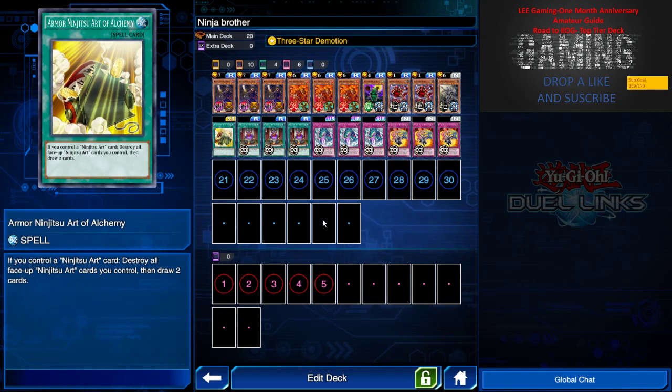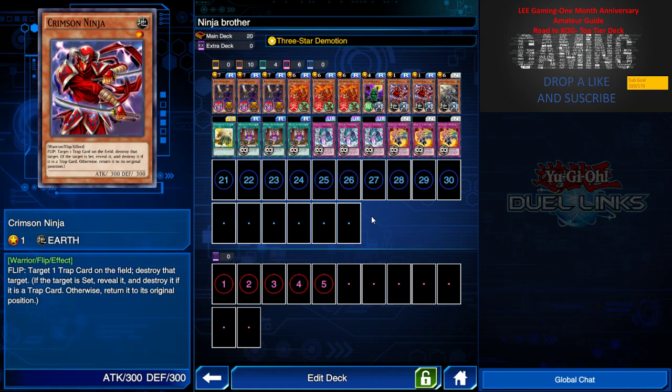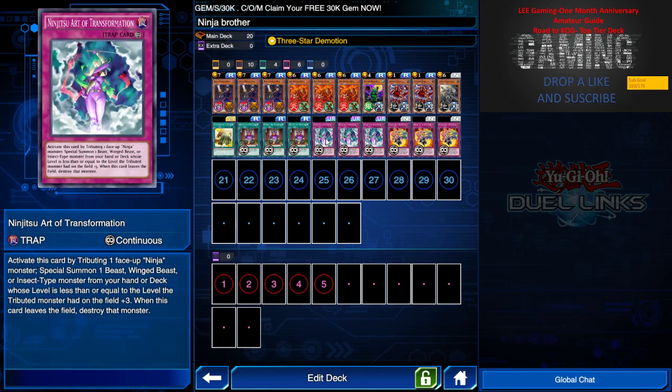The support card Armor Ninjutsu Art of Akami — if I control a Ninjutsu Art or a face-up Ninjutsu Art card, I can draw three cards. This is basically for milling more cards and giving you more choices in case of brick or for spicy gameplay. It partners with Ninjutsu Art Notebook — on turn one, if you have Crimson Ninja in hand and want more choices, you can use Notebook's effect to throw a ninja to the graveyard and search Armor Ninjutsu, then activate it to draw two more cards.